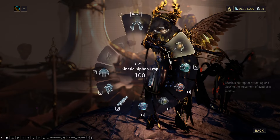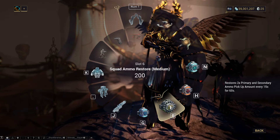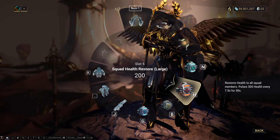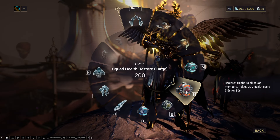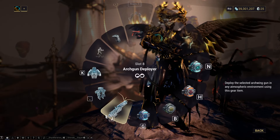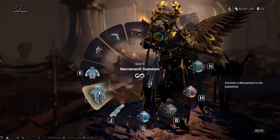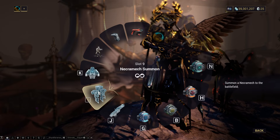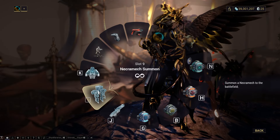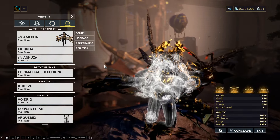I have keybinds set up for these consumable pizzas. You really only ever need Squad Energy Restores, and sometimes Squad Shield or Health Restores in a bad situation. Also worth mentioning: you can use necramechs and vault shields to great effect — shoot through the vault shield with your Arquebex, using the normal Necramech or Void Rig, and you will instantly destroy the limbs without even needing to aim. Sick trick.